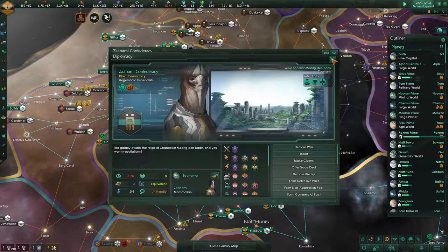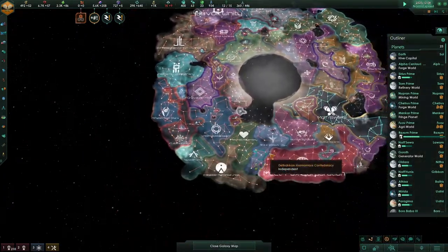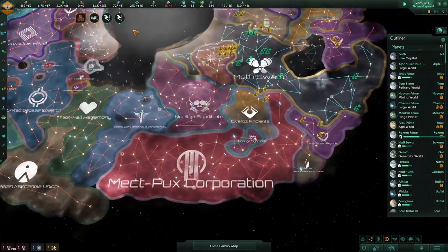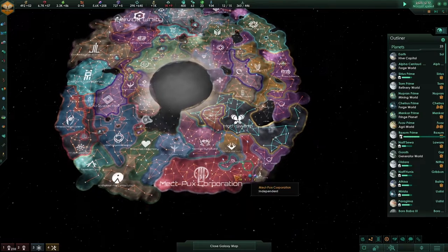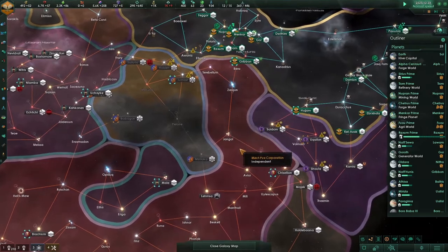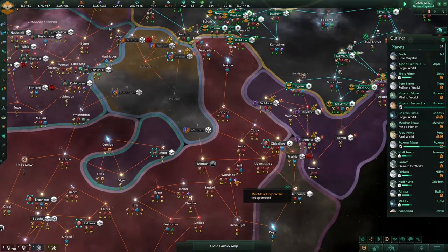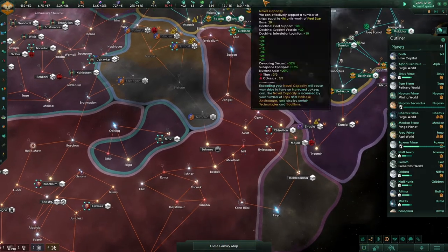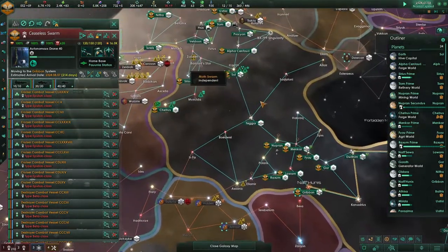Who the hell are you? And where are you located? On the other side of the bloody galaxy. Then why the hell should I care about that? I think we should go to war. This will make us somewhat stronger. There are some nice systems there — a lot of minerals, volatile modes. And yeah, I think it is time that we do something about this guy.